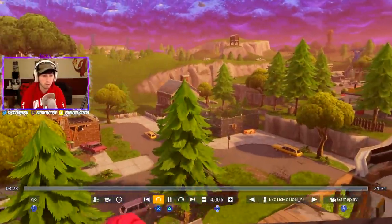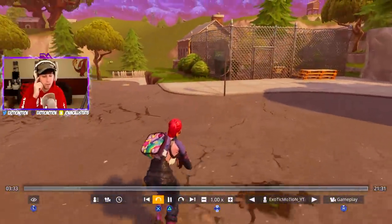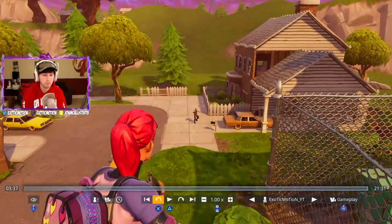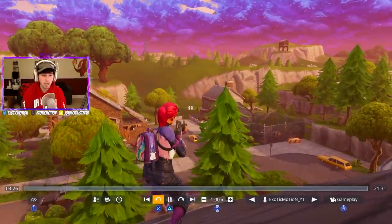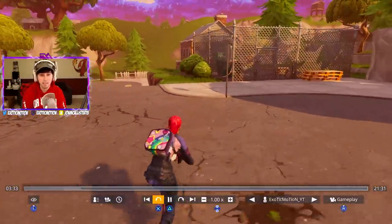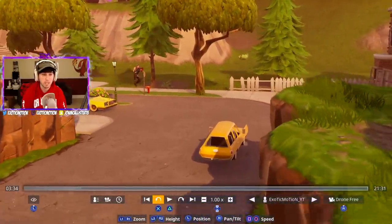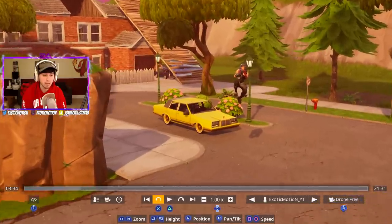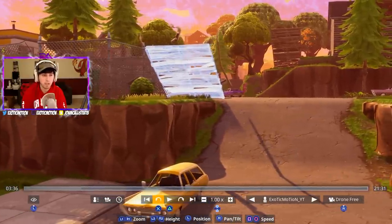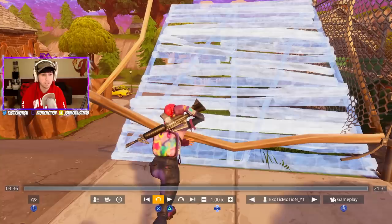Now we're in some action. We saw people over here — playing duos so I know there's going to be two people. I'm maintaining high ground and building stairs. The reason you want to build ramp stairs is not only to get high ground but to protect yourself. If this guy looked at me extremely quick, there's no way he could shoot me — I have no line of sight exposed. He can't shoot me because my ramp is blocking the way.